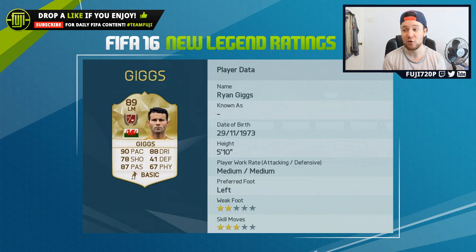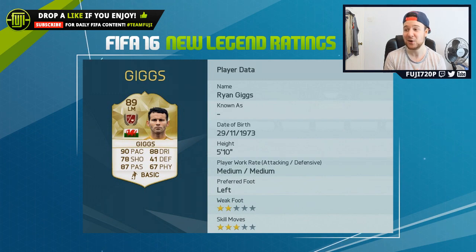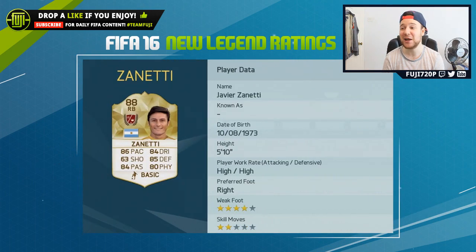Next up we have Ryan Giggs with the 89 rating at left mid. He was insane for Manchester United — he's got his pace back at 90 pace with 88 dribbling. Overall this card looks to be an assist god, and with crossing potentially being a little OP you're going to want to bring him into BPL sides to bring him back to the Premier League. That looks like a cool card and I'll probably be trying it.